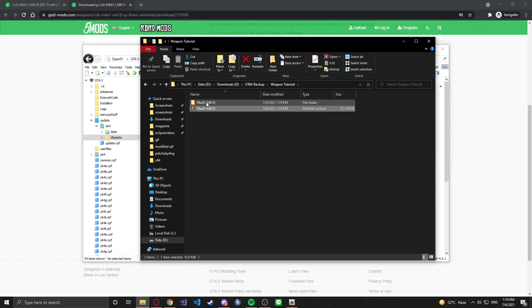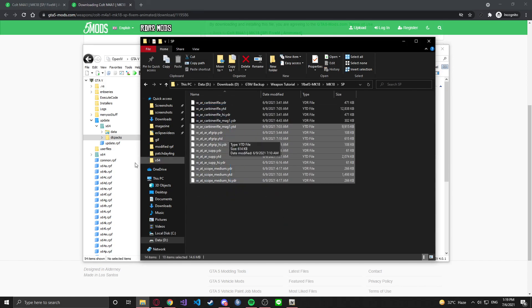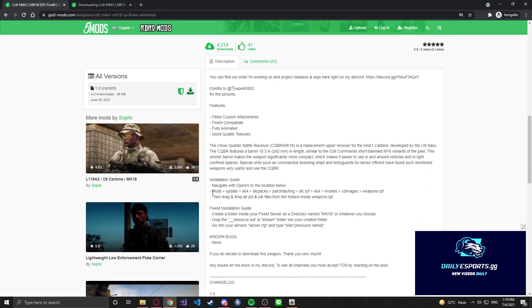We're going to extract the files that we downloaded. We're going to go to the SP folder and you're going to see all those files — basically the modded texture and model files that you're going to put into the game. This is what's going to make whichever weapon you downloaded look like that. Going back to the website, you'll see it says patch day 8 NG, which is the path where we want to install this mod. Most weapon mods use patch day 8, which is what I use for almost all of mine.